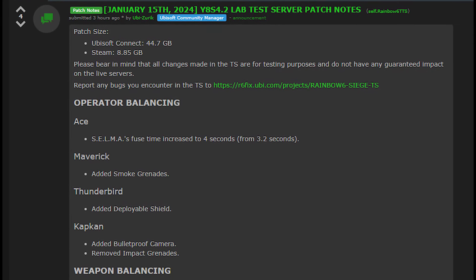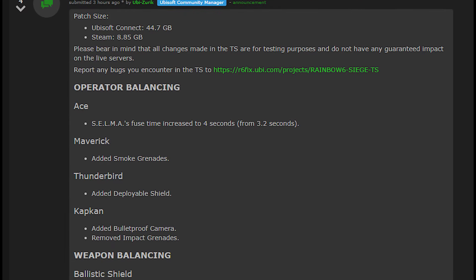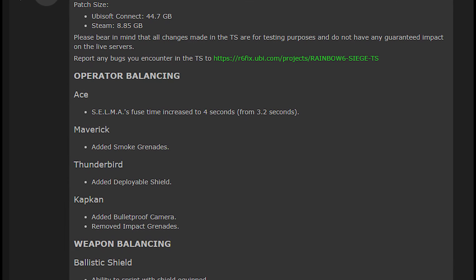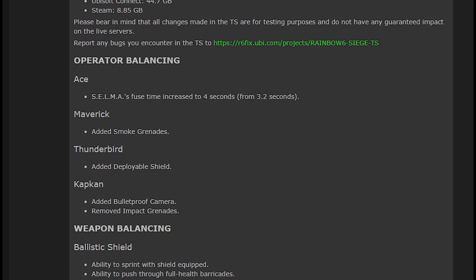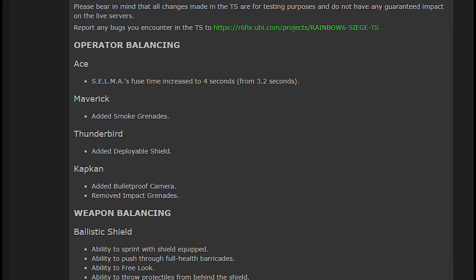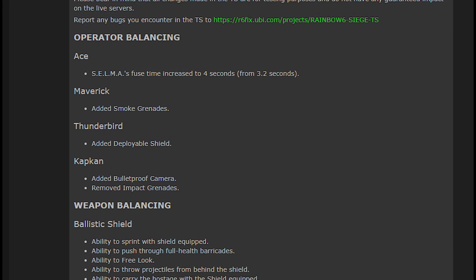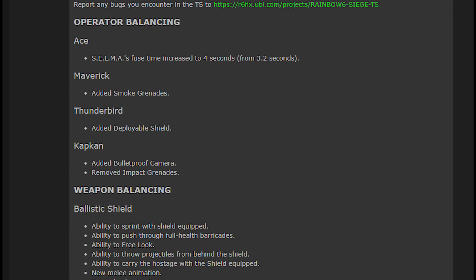Let's go through operator balancing. Starting with Ace, his breaching charge is now going to take 4 seconds instead of 3.2 seconds to go off — a little bit slower, but overall not a huge change. Maverick is gaining smoke grenades in his secondary gadgets. Thunderbird is gaining deployable shields, so both not losing anything. And Cap Can is losing impact grenades, gaining a bulletproof camera.